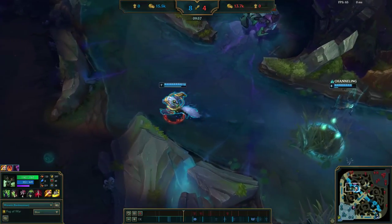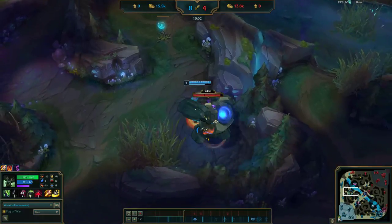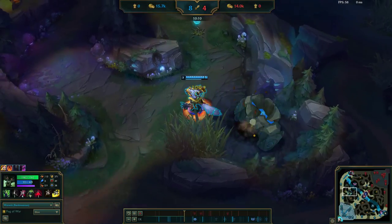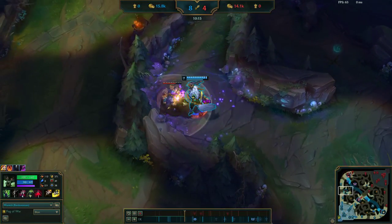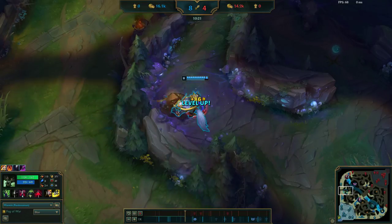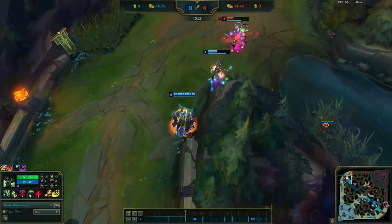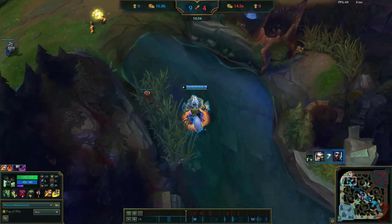We're in a pretty commanding lead right now — it's 8 kills to 4 and the first tower hasn't dropped yet. That's the next big objective I'm looking for. If you're able to secure first tower for your team it causes your win rate to increase dramatically — I think the most recent stats show that if you get first tower you have about a 70% chance of winning. So you definitely want to play around the lanes that can push and get tower damage, try to get a kill, and then help your team push for that tower.